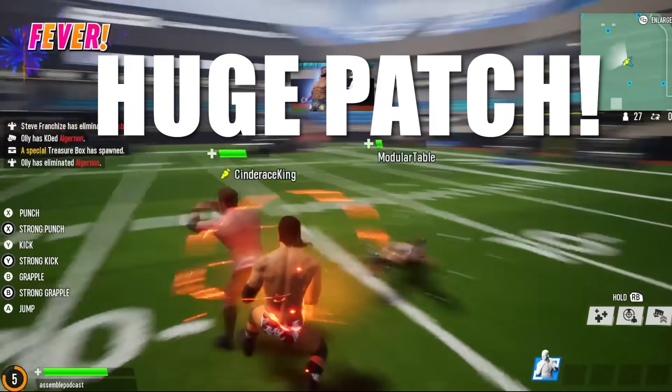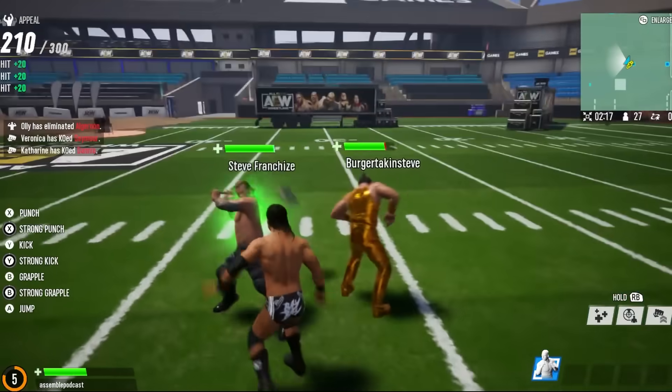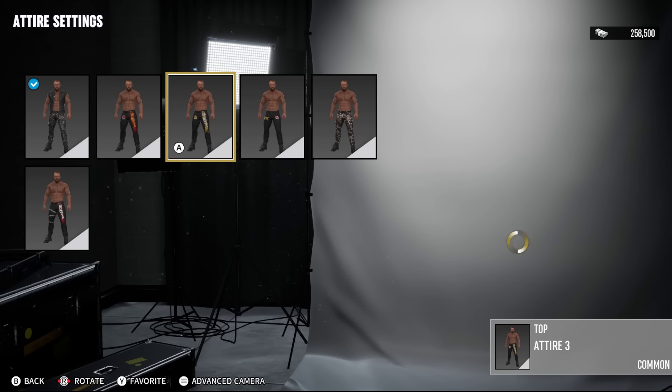AEW Fight Forever just put out a huge patch for players. Patch 1.03 is now live. We're gonna talk about some of the highlights of the patch notes, because it's a big, big list. We're gonna talk about the DLC, additional attires in the game, and a little bit of Stadium Stampede 2. I'll leave the link for the full breakdown of all of the patch notes in the description if you guys wanna check it out yourself.